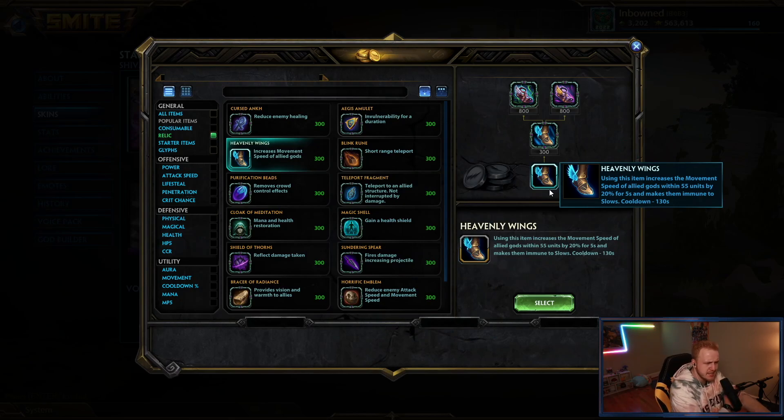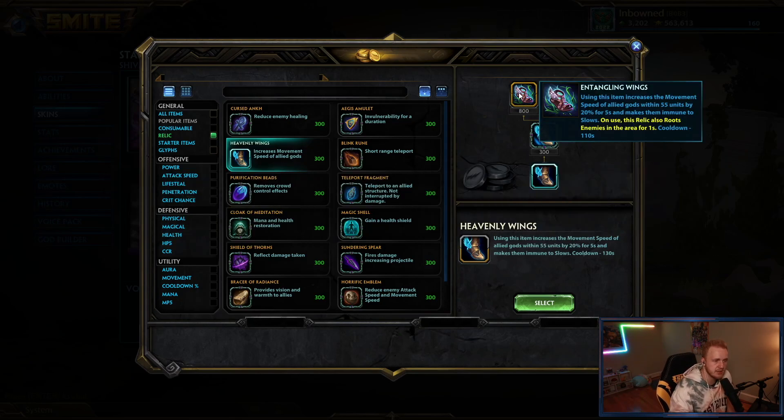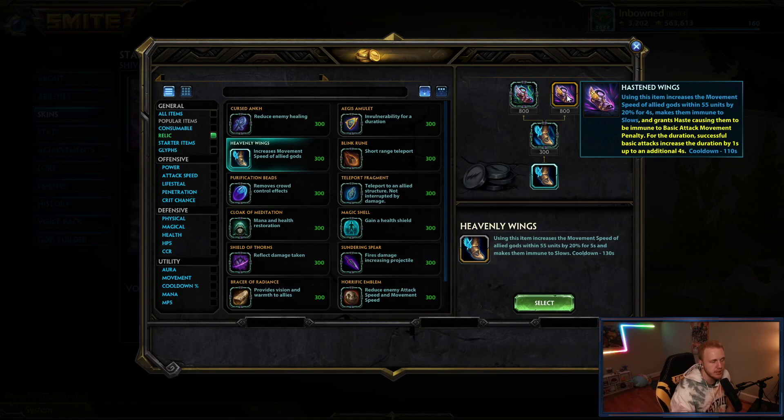Heavenly Wings is always at least an okay pickup. There are a lot of slows in Smite — relics have slows, items have slows — so there's almost always a good reason to pick up Heavenly Wings. The decision is whether there's a better option elsewhere. Tangling Wings is good if their dive has really no CC immunity or no dashes. Hasten Wings is almost always the better pickup — it's very strong when you're team fighting in the late game. When your ADC finally gets six items, you pop this and the movement speed plus removal of the basic attack penalty is insane for a team fight.